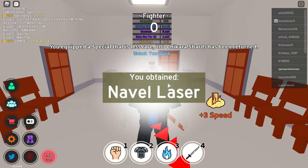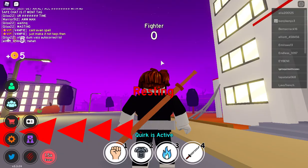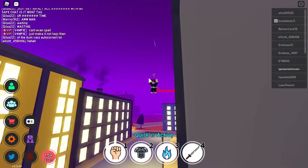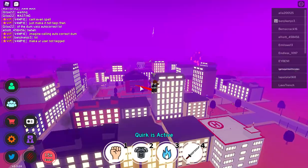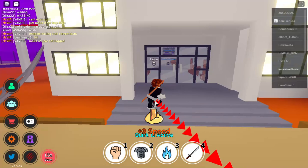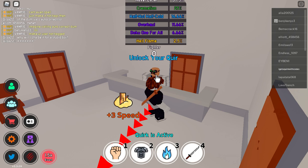Now we're going to buy another quirk. This time we got Naval Laser, which is the worst one, but Naval Laser is actually really useful for beginners if you can't fly. The first move sends out a blast. The second move boosts you up and it recharges really quickly, so if you're a new player you could just keep pressing the button. On PC you could just keep tapping X and it will basically make you fly. But if you get a better quirk than Naval Laser — like Hell Flame or Overhaul — I suggest you keep that instead.